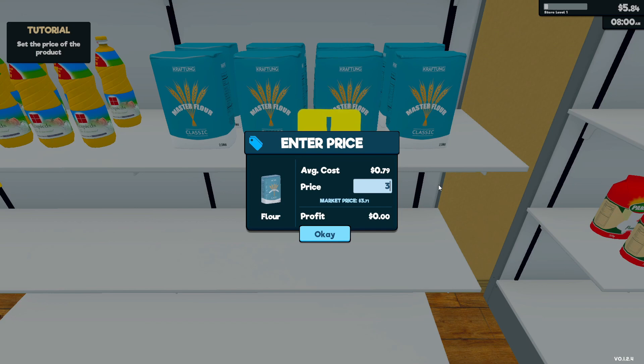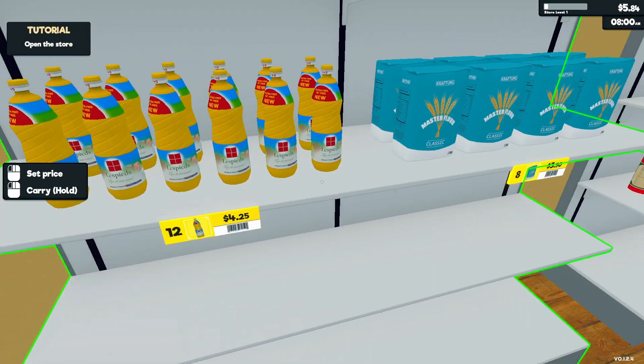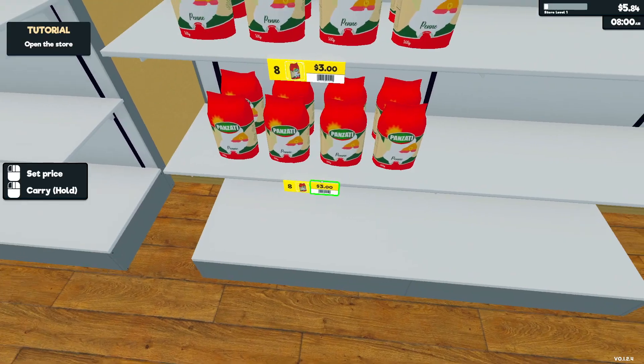Do I gotta put the decimals and shit? Yes I do. Just go three fifty. This is a dollar forty, so that's four dollars fifty, so we'll go four twenty five. We'll get told if anything is too expensive, so whatever, we'll just go three bucks.